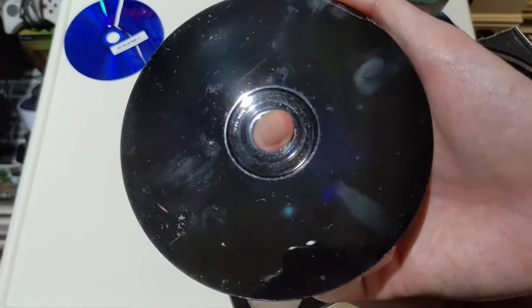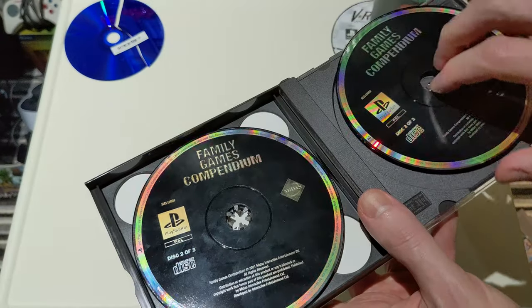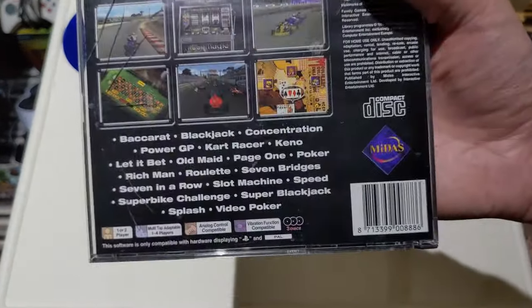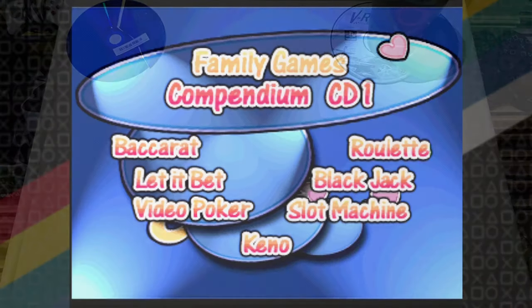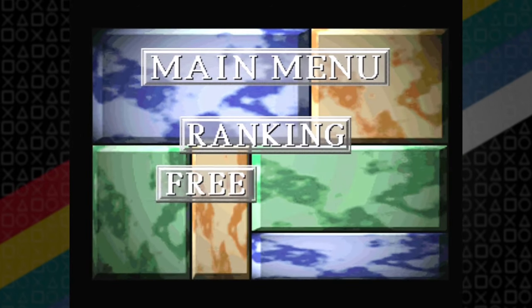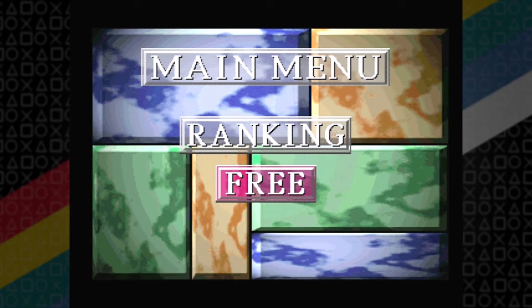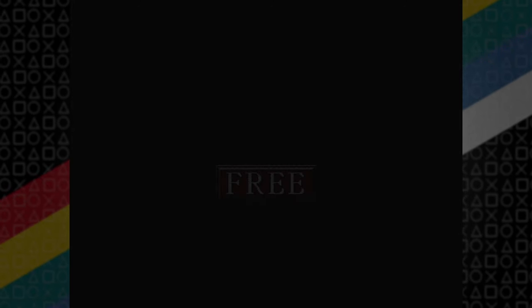Alright, disc one. Family Games Compendium CD1 — baccarat, roulette, let it bet. Main menu. Free, I guess. It's Circle not X — it's one of those games where Circle is confirm. Oh look, it's a casino. Welcome to our casino. How many people? That looks acceptable — it's an acceptable drawing of a person. Already more detail in this game than I thought it would be.